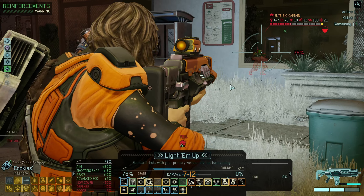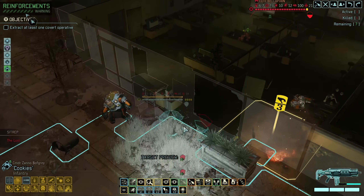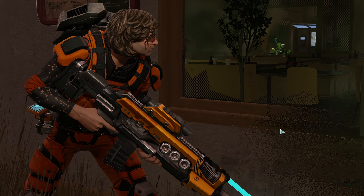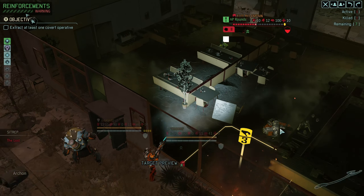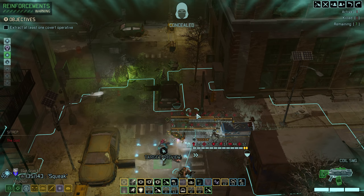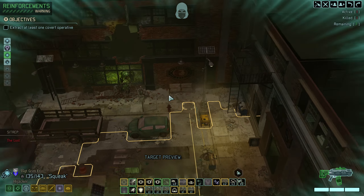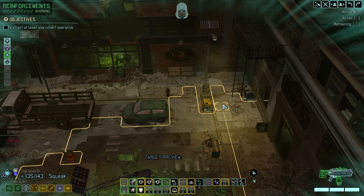I probably won't be killing the captain, but we can use suppressing fire on him — that kind of makes sense. Does it do both a shot and suppression at the same time? Let's scout ahead a little bit, see what else we've got. We know there's a super heavy mech. This is an interesting looking map.